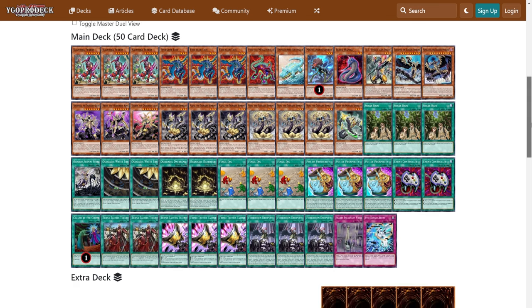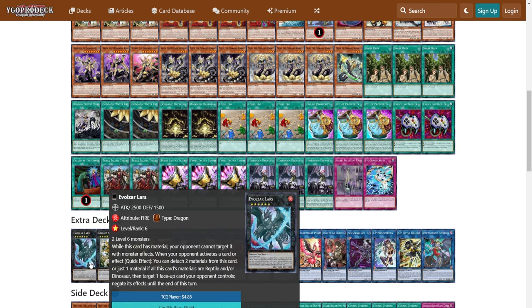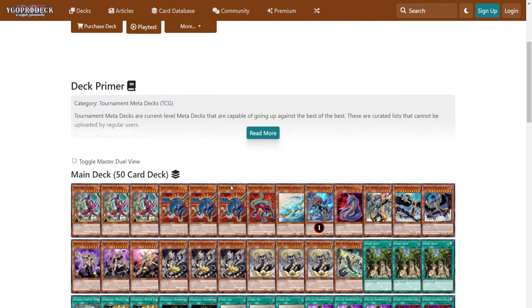That's on top of the fact that Leos sets Evil Singularity from your deck on Summon. And Evil Singularity during your opponent's turn will basically summon you a Lars with two negates instead of just one, because both of its materials are going to be Dinosaur and Reptile.